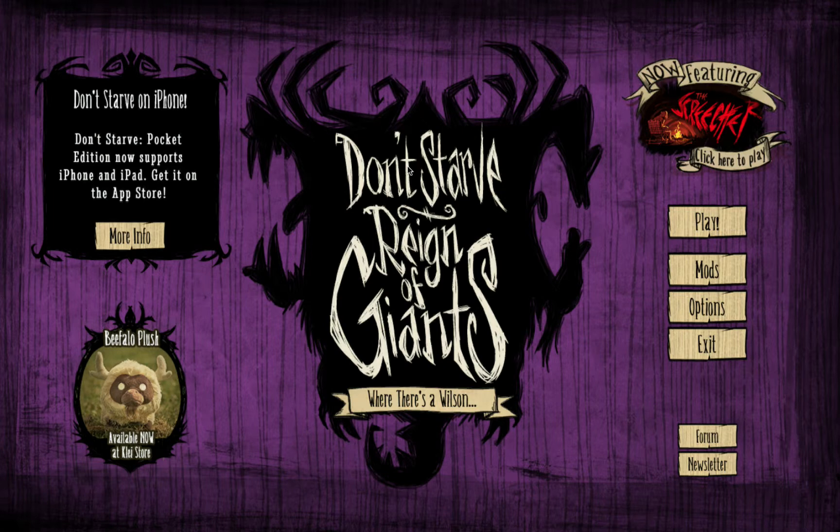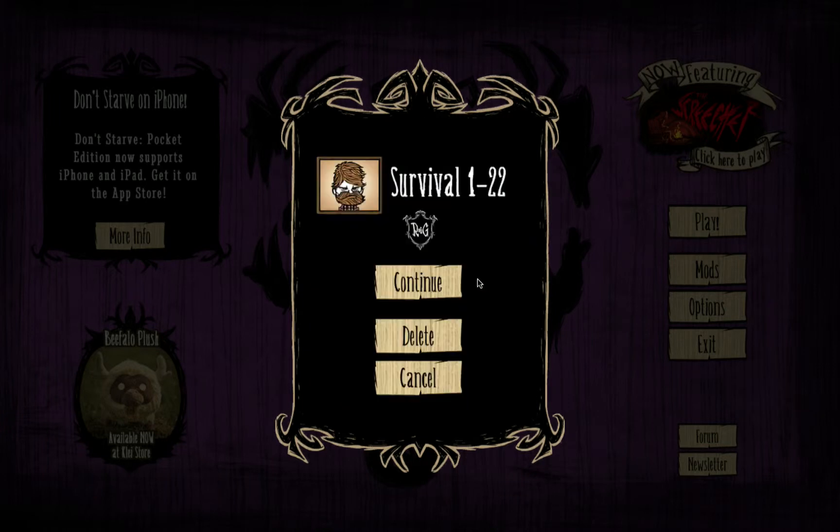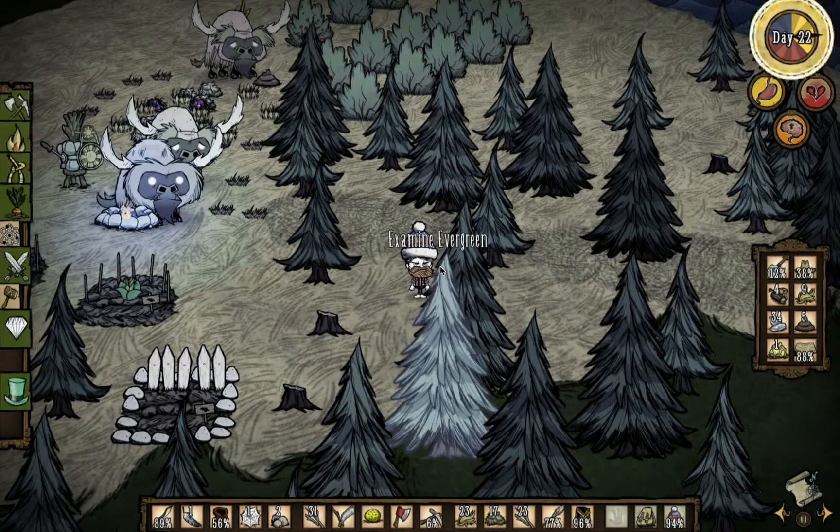I was super upset, but then I took a nap and I feel better again, so we'll go ahead and hop into the same file, obviously. We're not changing anything. It is winter now, and I made a hat and a thermal stone, so that's pretty much all that happened. And I also built an improved farm.